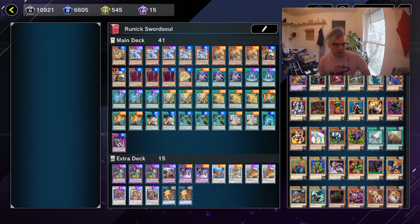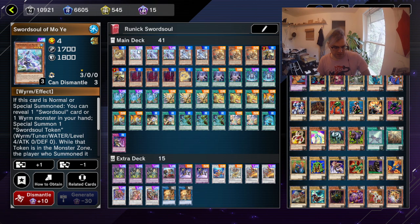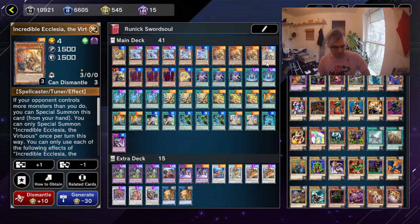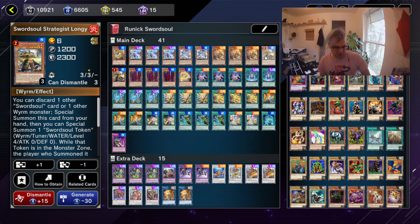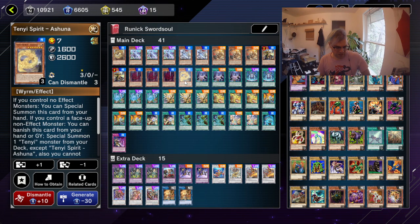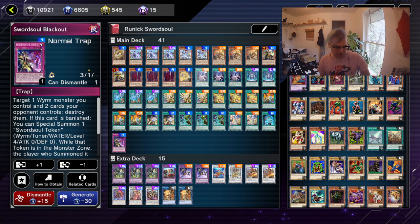If you don't know what each Sword Soul effect does, go watch my Sword Soul video on the channel that I did a while back. So first we have 10 Yi Spirit Adhara, we're just running 1. We got 3 Sword Soul of Mo Yi, 2 Sword Soul of Taya, 3 Incredible Plasia the Virtuous, 2 Sword Soul Strategist Long Wan, 3 10 Yi Spirit Vishuddha, 1 10 Yi Spirit Ashuddha, then 3 Sword Soul Emergence, and 1 Sword Soul Blackout. And that's it for the Sword Soul package.